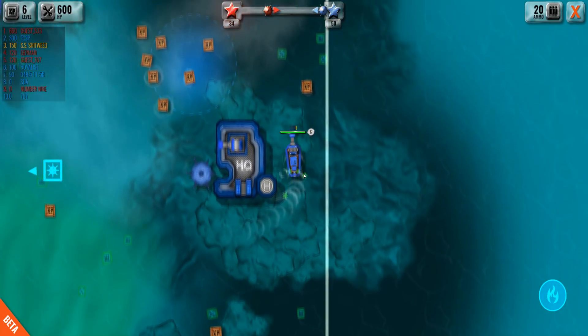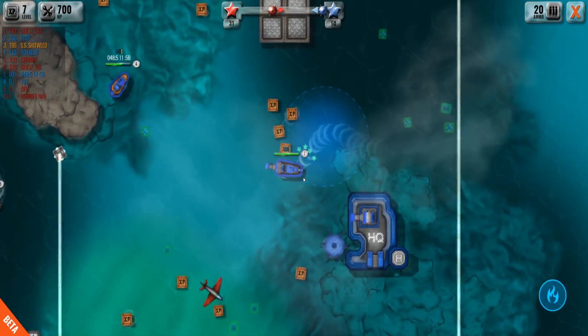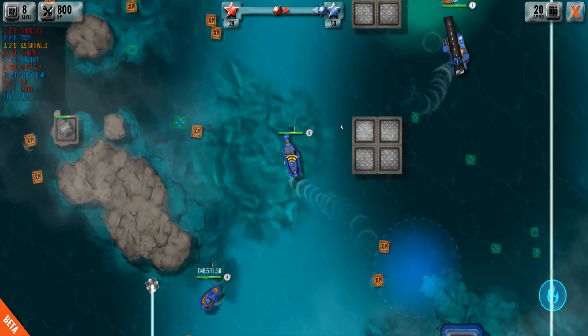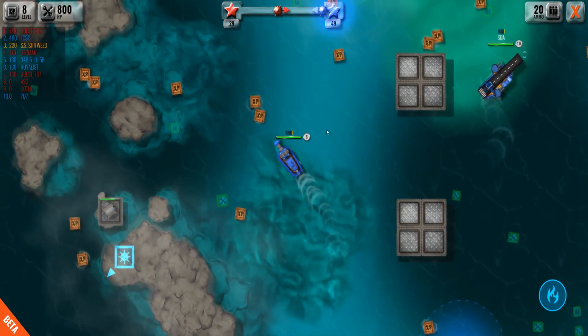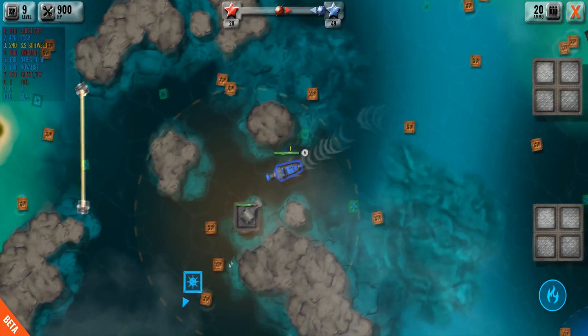We got a little bit of a bigger boat now. We can find different boats around the map too — I found an air carrier and that was pretty damn cool, which you can see right there. I'm hoping we can find one here, but let's go and try to help out my team. The whole point of this mode is to collect these mines.